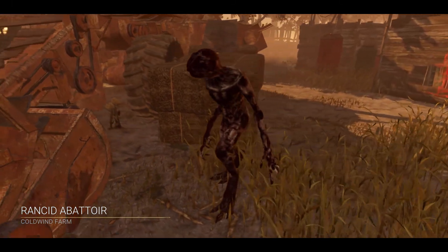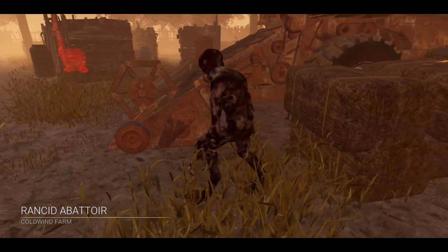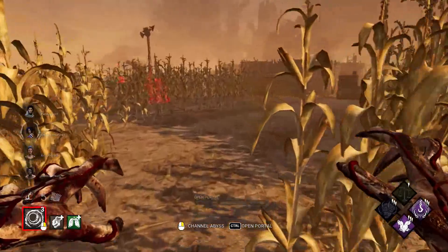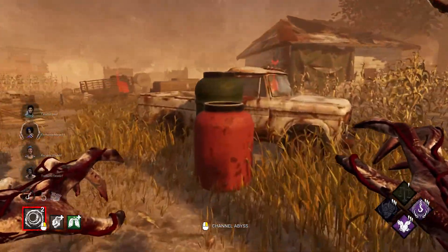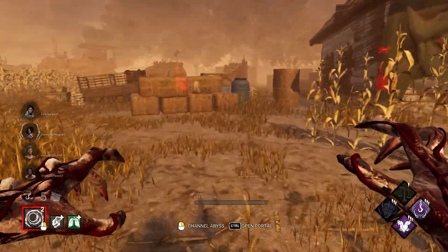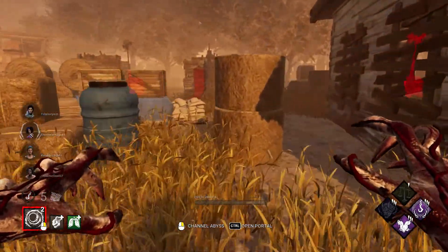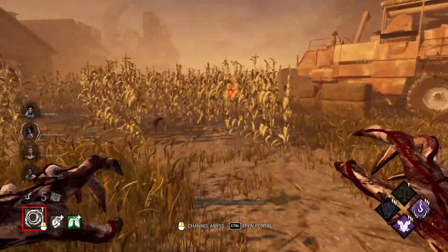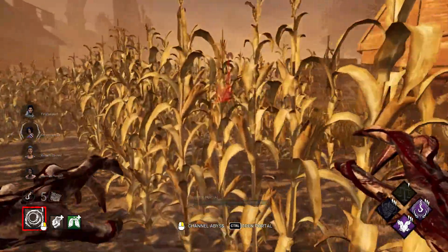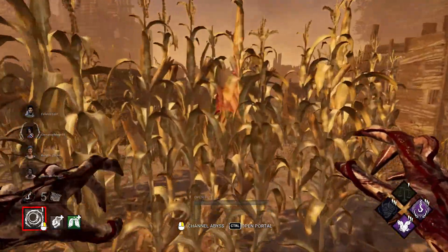Alright, so we're going to start off our first match on the Rancid Abattoir, Coldwind Farm. This build kind of relies on me leaving portals somewhere nearby to hooks — I can't just leave portals to generators like I normally want to. We're going to have to be a little more lenient with how we use these portals, considering I only have 4 now due to Deerlone's nerf. I'll save this last portal for later. Portals are near some hooks, so now we can go pressure survivors.